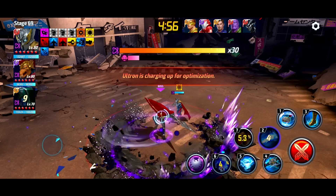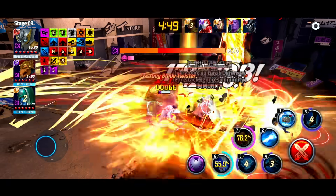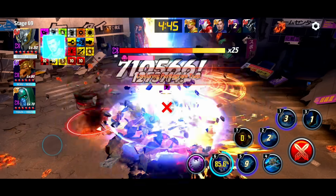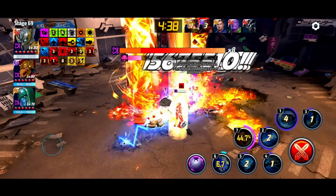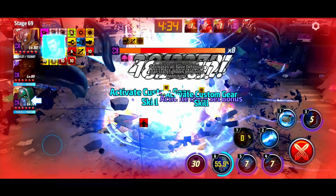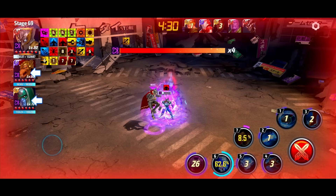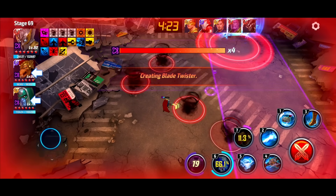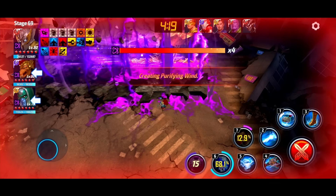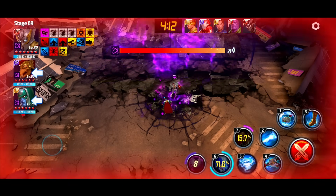Some of you might ask why I'm only fighting Null, Mephisto, Ultron, and Gore and not the more difficult bosses. The reason is simple: most players — nine out of ten — go out of their way to avoid fighting King Jean Grey, Black Swan, and similar difficult world bosses, because of the time and difficulty. They're like, 'Why am I gonna fight a difficult boss just for five or ten more materials?' I just wanted to show you how he does on the bosses most of you are going to fight.